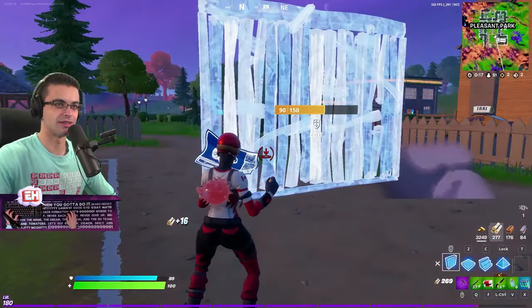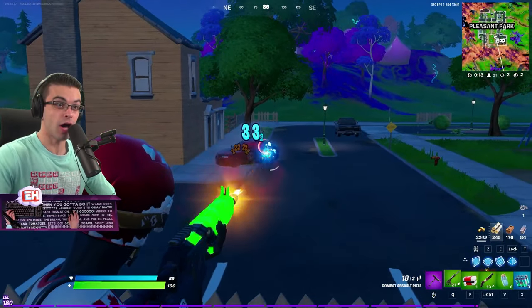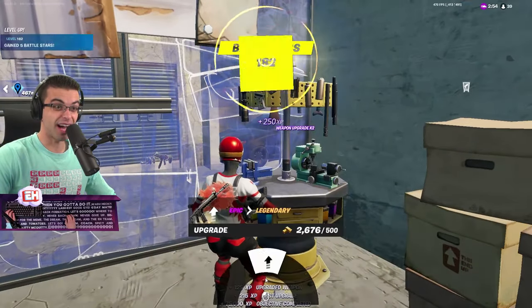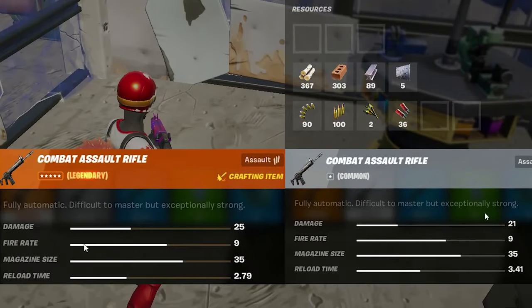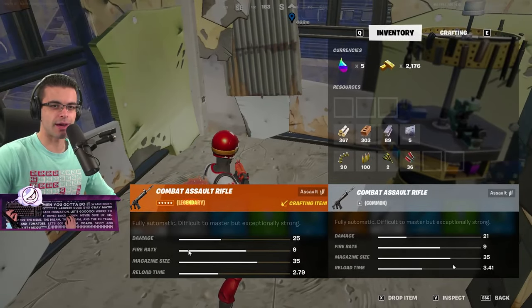35 bullets — oh yeah, come on! I don't know what you're doing — the recoil, oh my god. Here we go guys, 300, 400, 500. Let's compare: 25/9/35 at 2.79, versus 21/9/35 at 3.41 — so the reload time and the damage have changed.